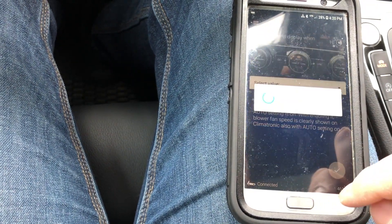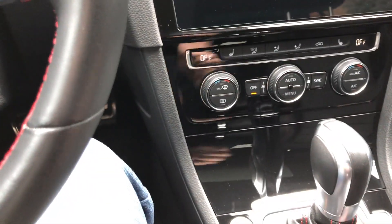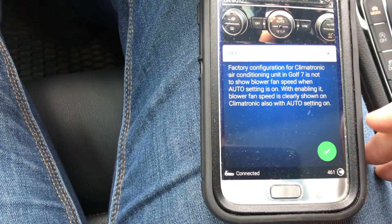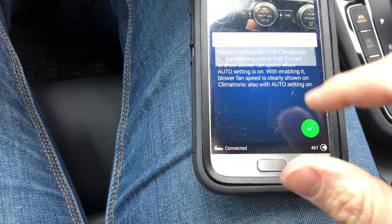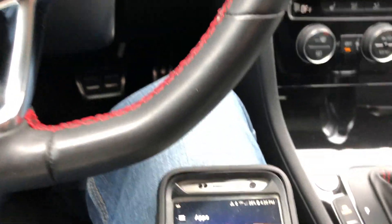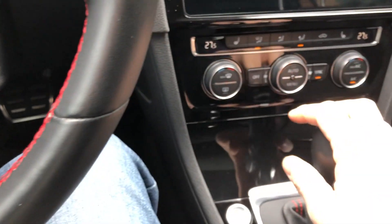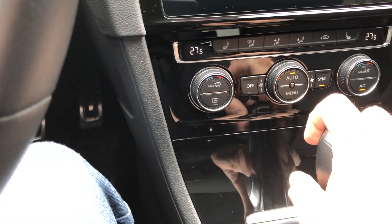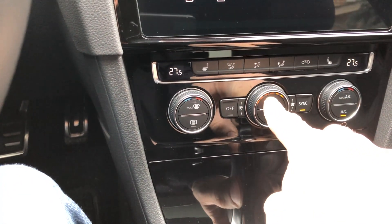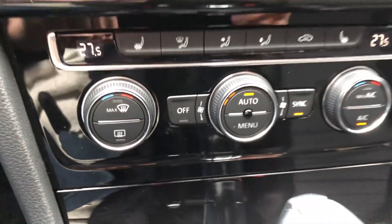Enable fan speed when auto is enabled — this is really what I want. When you put the climate on auto, you don't see what the fan speed is. I'm going to set that on — success, nice. Now let's give it a try. Hit auto and there you go — it shows you what the speed is. You can see the little lights showing the fan speed. Beautiful.